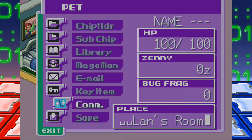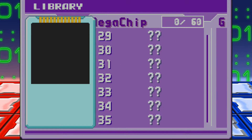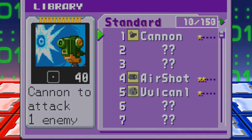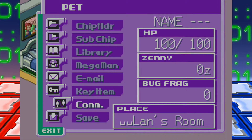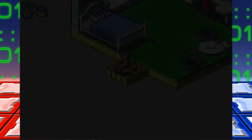By going to the comms menu I can unlock a whole bunch of chips — they are very powerful and game-breaking. For now I'm not going to get them. Chips come in three varieties: Standard Chips, Mega Chips which are powerful enough that you can only have five in your deck, and Giga Chips of which you can only get one in your deck. There are also Program Advances which we'll get into later. The comms menu chips are a bit cheating, so for now I'll skip them.